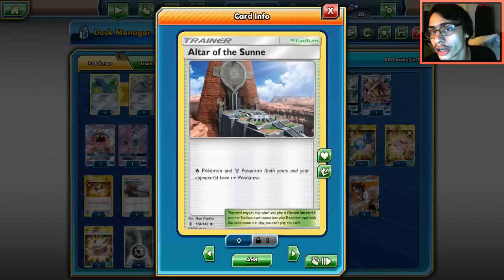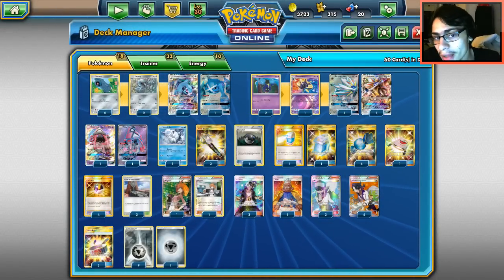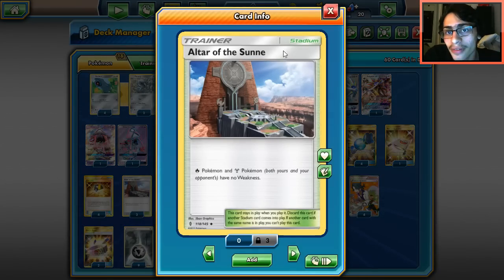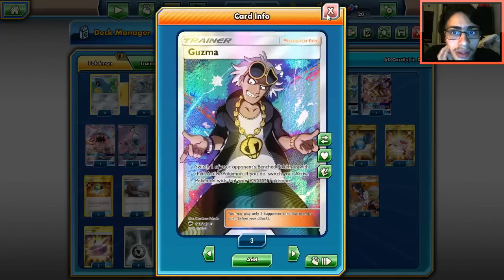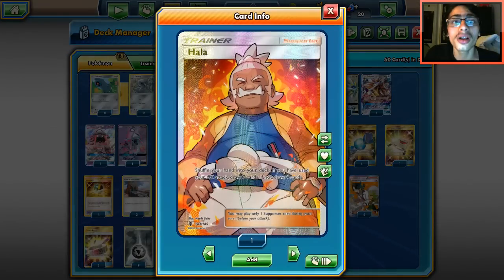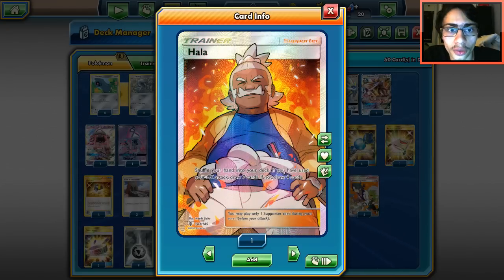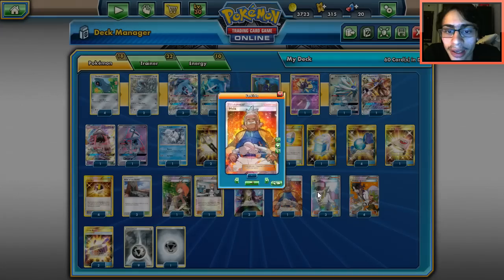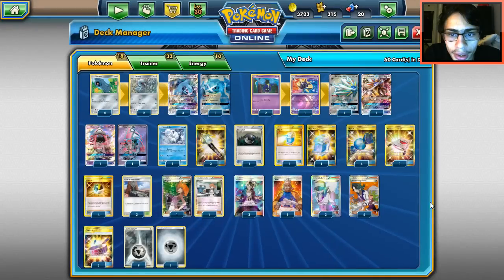To counter Volcanion, I went with Altar of the Sun. Some Volcanion decks don't play many stadiums, so you can probably get away with Altar of the Sun, and those Volcanion decks can't one-shot you. Two Brigette - Brigette turn one is amazing, we need two. Three Guzma - when playtesting I realized three Guzma needed to stay. One Hala - this is an amazing card and could gain more value in this deck. Three N for draw support, and four Professor Sycamore.